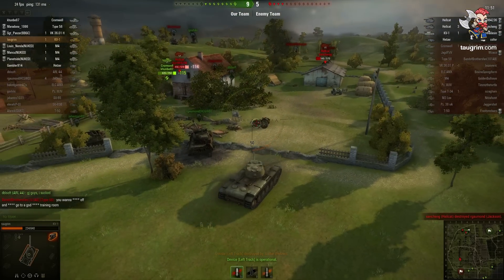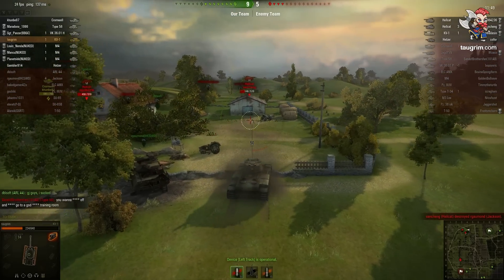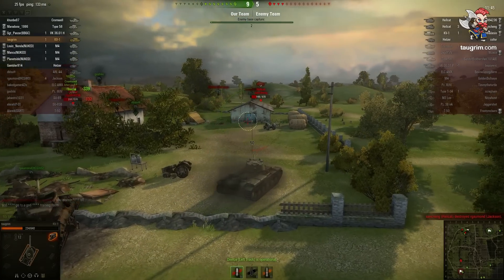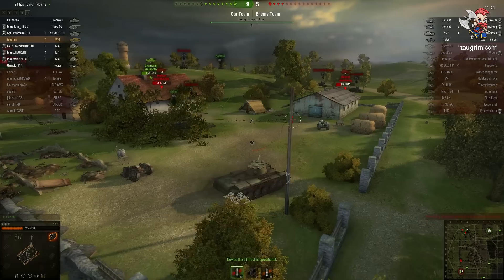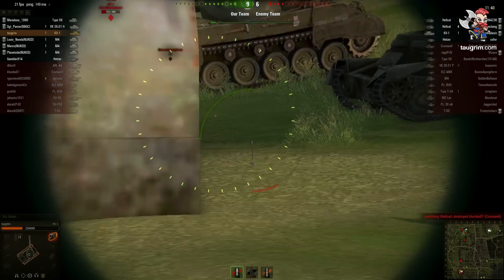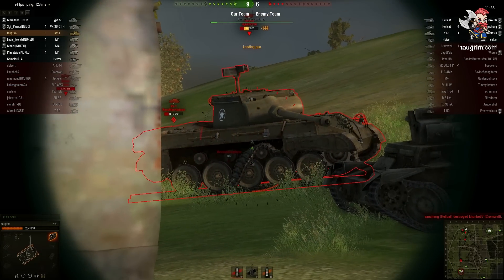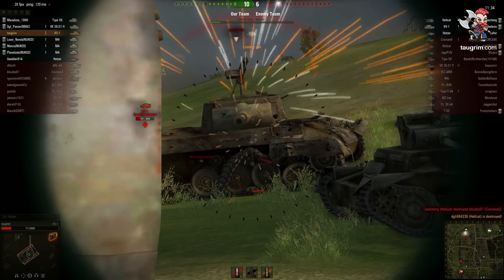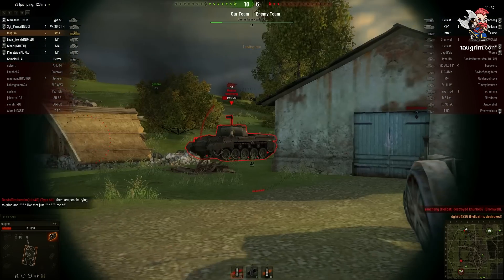I'm surrounded by two Hellcats. There's the one on the left at full health, and then this friendly Cromwell — this tier 6 medium — rushes in and starts damaging the full HP Hellcat. The rough thing for him is he's in the field of fire for both those Hellcats, and they just fry the guy, but thankfully he did enough damage on this Hellcat that I'm able to come over and finish him off. I'm wiggling around just a little bit here to get that guy's gun moving around in case he's about to fire.